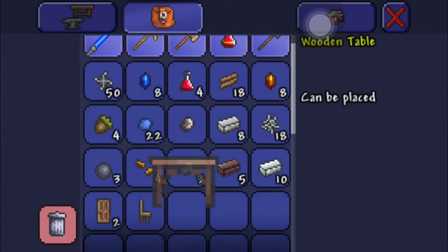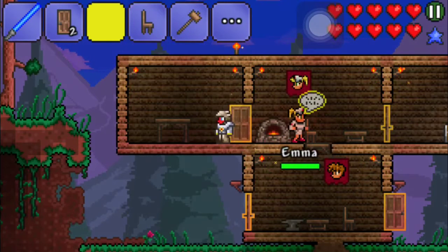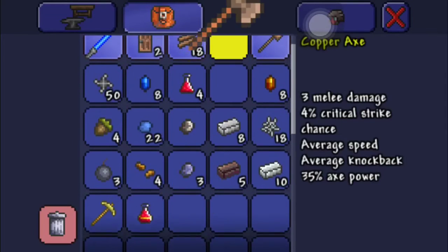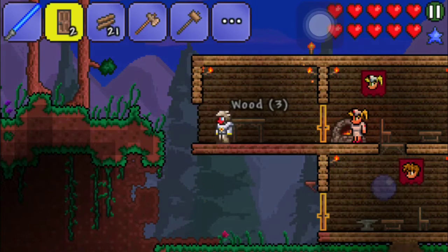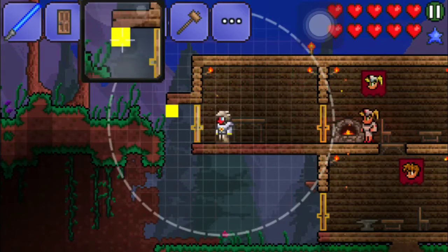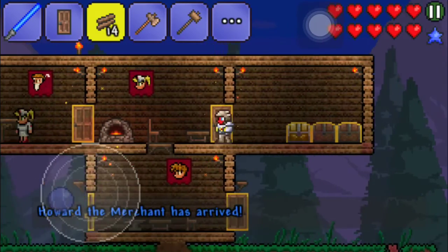I'll put the table here, the door here, and the chair here. Then I'll place the table right there, the chair right there. We'll cut open this and put a door there, and close it up. Then we'll build around that so that the NPCs can't get out — I don't really want them wandering off. The only one that can do that is Garrett, and I don't really care if he dies. Alright, Howard the merchant has arrived!